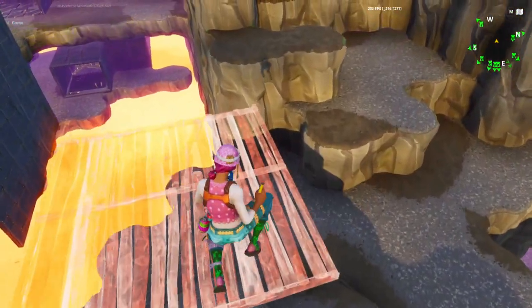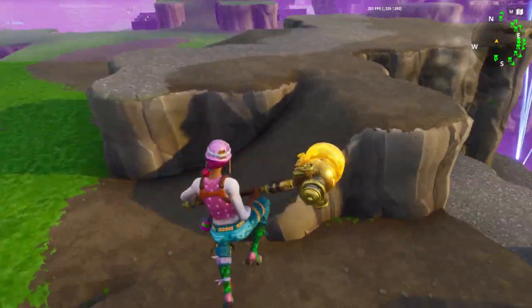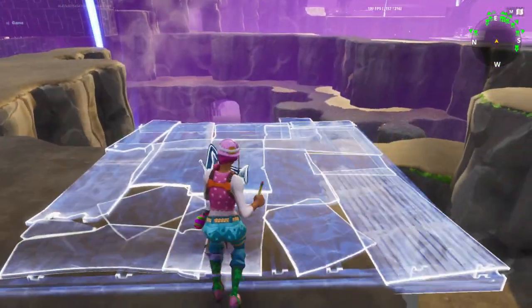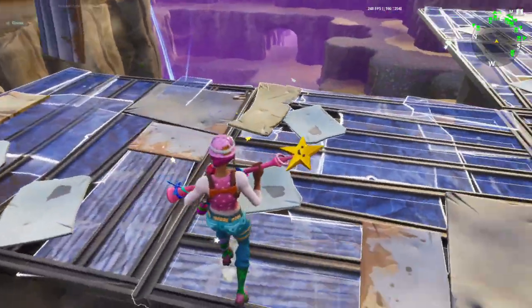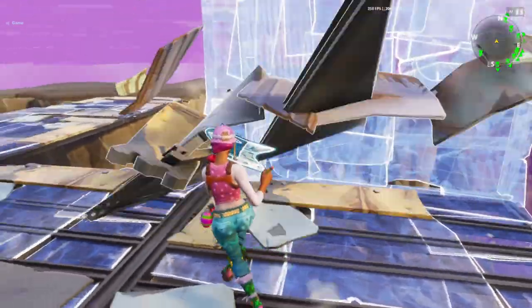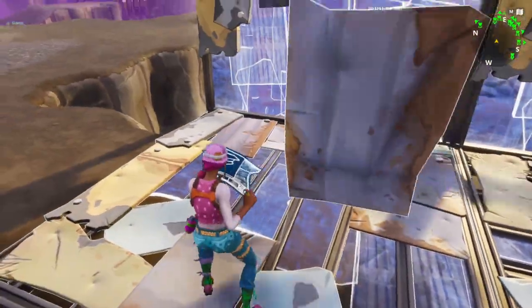We're going to start off with the pathing of the husk. Walk over here to this little slant right here, pull the floor right here — one right here — go over to the little right, one two, and then put one two. This is going to be the pathing of the husk: walking from down there, walking up here and going on this way. Put a wall right here, one right here, one right here.